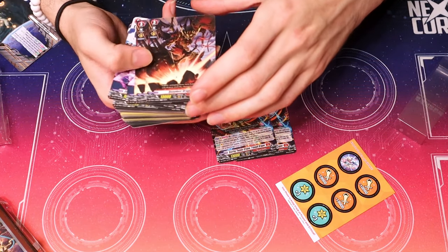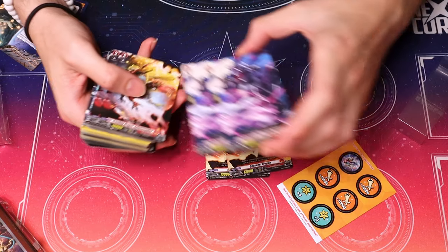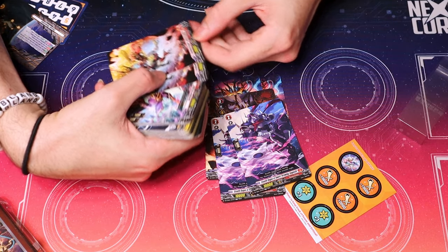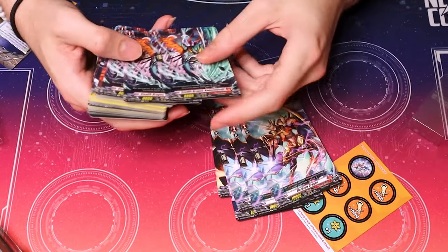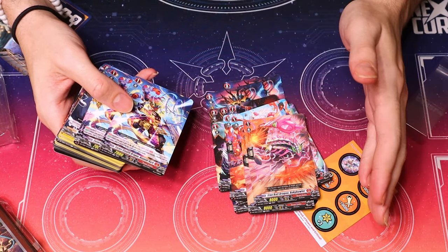We have Quades Dragon, which is a vanilla — a 10k vanilla. Another one, but it's a dinosaur. Crushing Dragon Spino Assaulter. Is it all vanillas? Is this thing the only thing with an effect? That can't be right. Okay, cool — we have effects. That's crazy sauce.